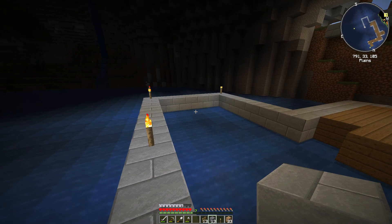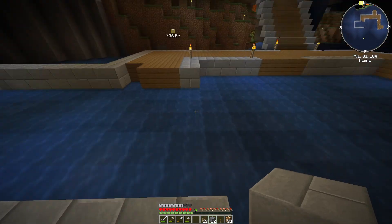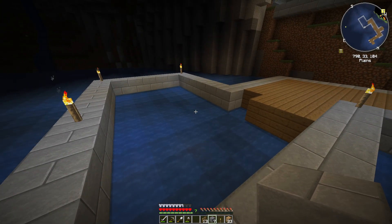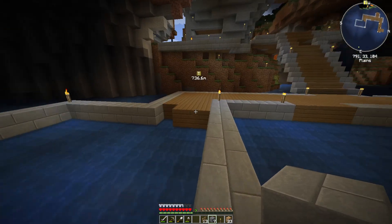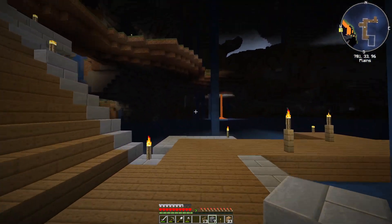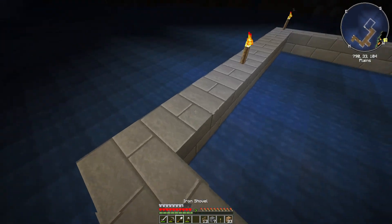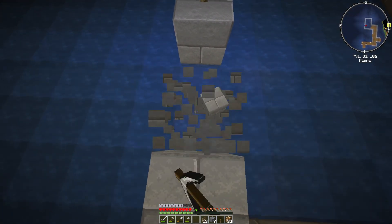We don't want it massive — we'll just have like a little building here. Not a shed, just a little building. So we don't need much. And honestly, we could go out that way too with more docks. We can go out this way with another dock. Yeah, that's what we'll do — right here, we'll have another dock going out as well.